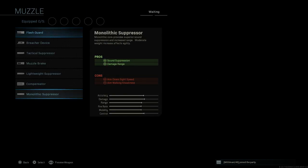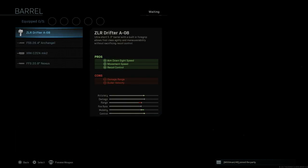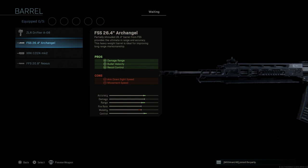First off, we're going to skip the muzzle and use the attachments elsewhere. For the barrel, you want the FSS 26.4 inch Archangel barrel. In real life, the 550 Sniper variation has a 650mm barrel, or 25.6 inches — so this is just slightly over the IRL version. The pros for this are damage at range, bullet velocity, and recoil control. The cons are ADS speed and movement speed. This is one of the longest barrels you can get on an assault rifle in the game.